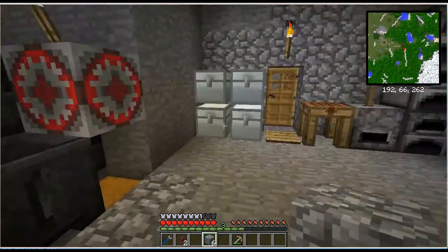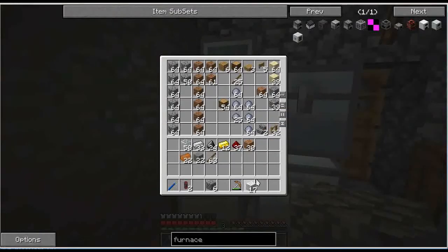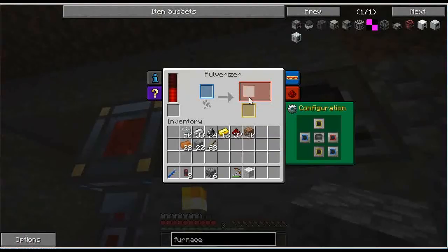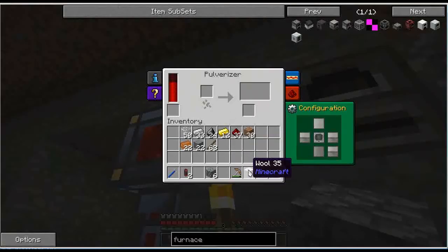Let me get a piece of wool and show you that we can get string. Go to the configuration — the different colors are input sides. Shift-click on the center to turn them all off. I don't want the output going anywhere right now. Wool in the pulverizer makes four string — awesome.